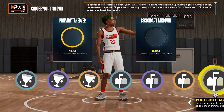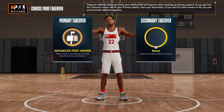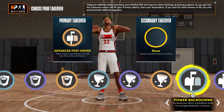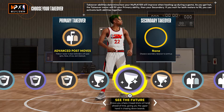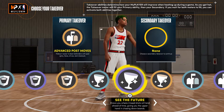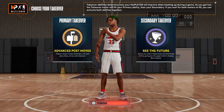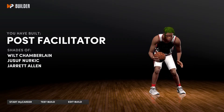For takeovers you got Sharp, Rim, Glass, and Post — this is crazy. We're gonna go Advanced Post Moves and then you can go with Rim or Glass. You got all of the big man takeovers: Rim, Post, and Glass. You usually do not get to decide between all three on a build — that's fire.